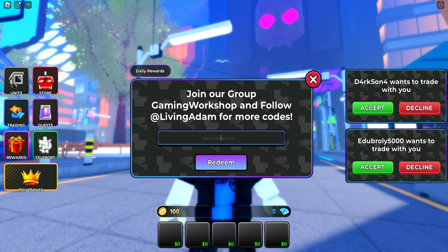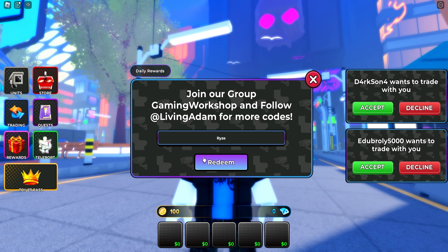Next up is gonna be Kianrood — K-A-O-N-R-O-O-T, capital letters on K and R. Make sure to redeem this code as well if you haven't done it already. This will give you a TV Man skin for free. We're gonna see what we got after we've redeemed all of these different codes — there are actually a bunch of codes to cover.